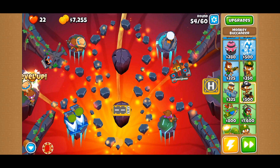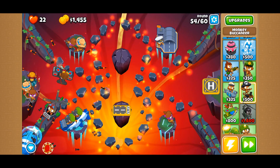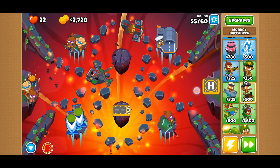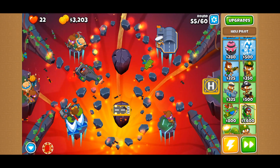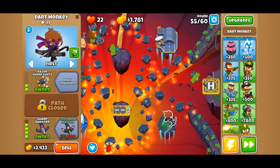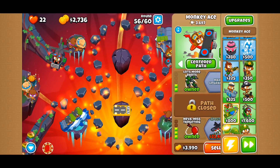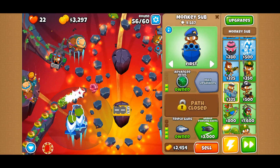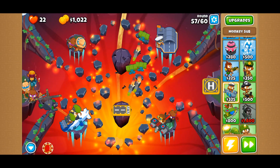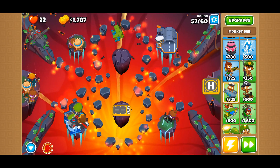Seven more rounds, easily. There we go, we're doing great. These will help a lot here — that's why I picked the destroyer here, since I feel like that will be very good here. Get that up just in case some people decide to pass by, but I doubt that. Okay, they can see camo — that's really great. I don't know why I thought they couldn't.